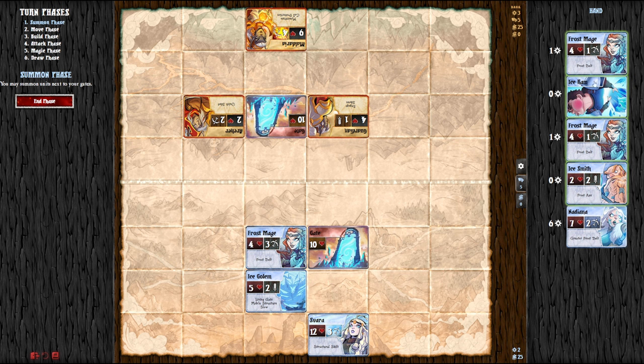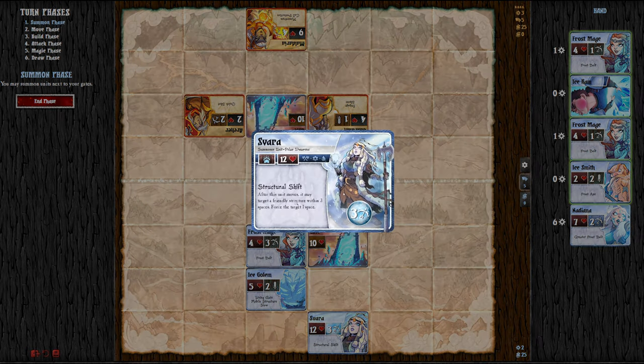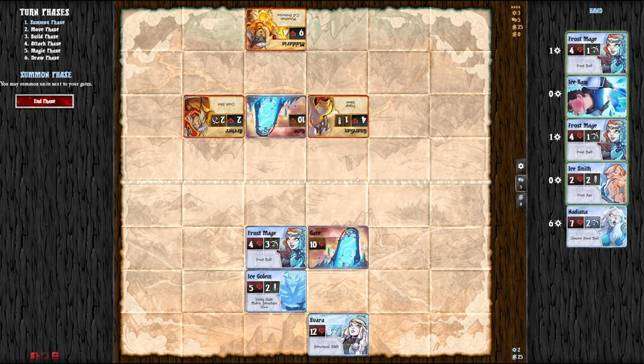The first phase of the game is the Summon Phase. I start off with 2 Magic, but I don't think I have anything worth summoning. Let me look at all the cards. My Summoner has Structural Shift: after this unit moves, it may target a friendly structure within 3 spaces and force that target 1 space. So normally walls — or gates as they're now called — don't move, but she can actually push them around on the map, which is pretty cool. She can try to push them into enemy territory.